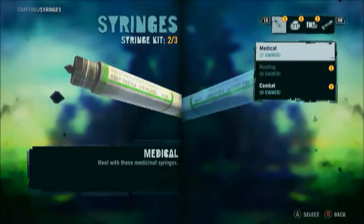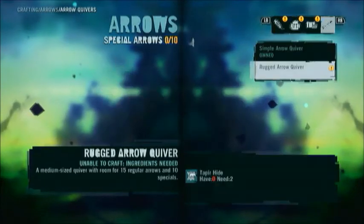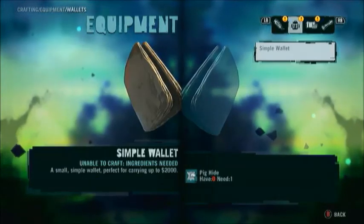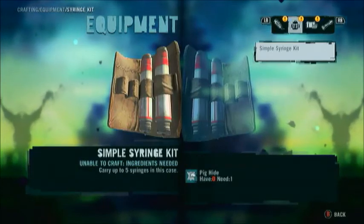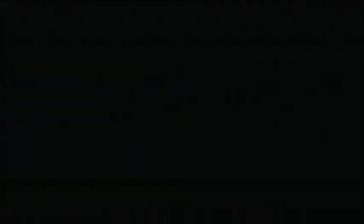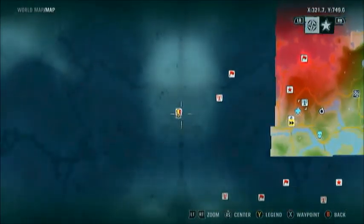Let's craft — got that, got that. The syringe kit is useful. I'm going to make my way towards the objective, which isn't that far, but I'll fast travel there so I won't have to go as far.